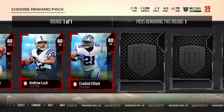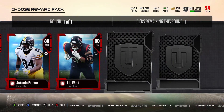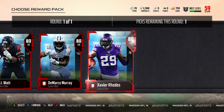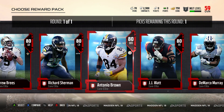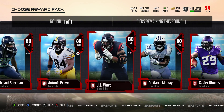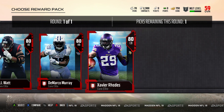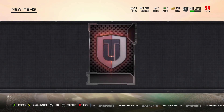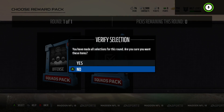Now we're going to hop into the Elite Fantasy Player Pack. This has 180 overall from every single team in the NFL, so this is a hard choice. I was looking for either a quarterback, a running back, or a wide receiver. I thought about Antonio Brown and Odell Beckham a little bit, but I have to go with my Vikings pride — I am a huge Vikings fan — and take Xavier Rhodes. He is going to be our first cornerback in this new series. Welcome to the team, Xavier Rhodes.